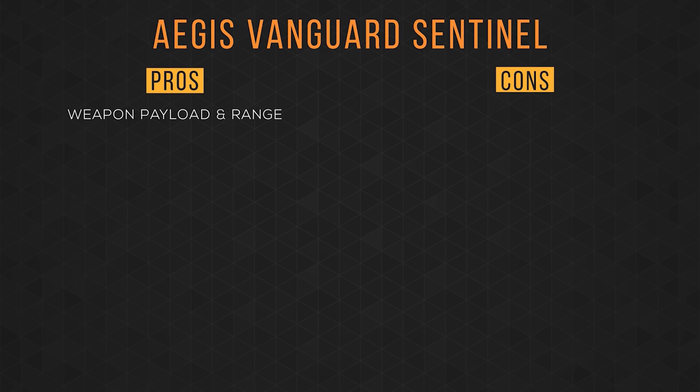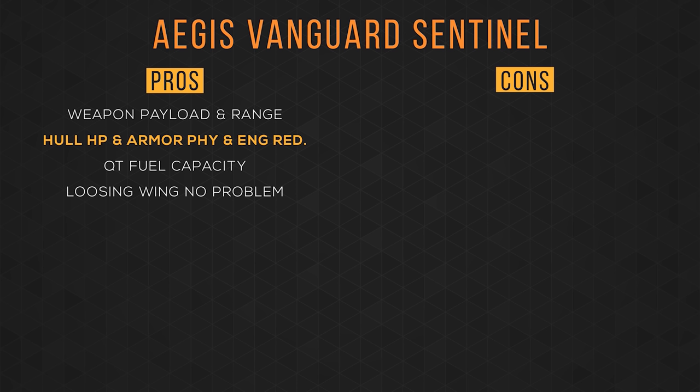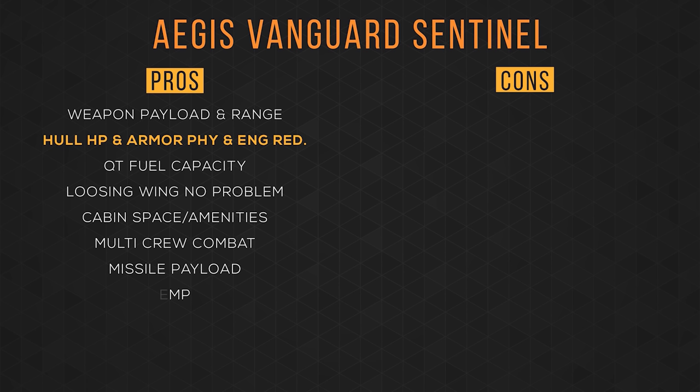Let's weigh some pros and cons. The pros: its weapon payload and range with a size 5 and four size 2s is unparalleled, excluding the other Vanguards. The Vanguard series has pretty good hull HP and they all feature some physical and energy armor reduction. Having 2500 Quantum Fuel units is nice — you can equip the fastest size 2 drive and still almost make a trip from PO to Microtech and back. Having the weapons center-mounted is great because if you lose a wing, you don't lose firepower. Having cabin space is great for box missions, and the amenities will certainly come in handy in the future. Having the turret is great for multi-crew gameplay, and its missile payload is great with four size 4 missile racks.